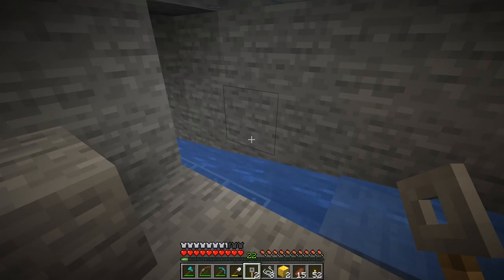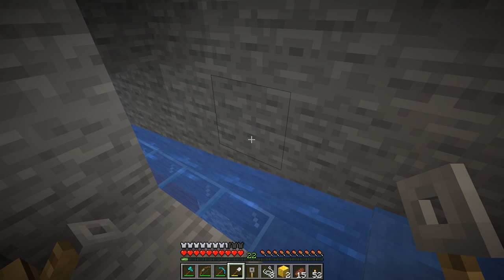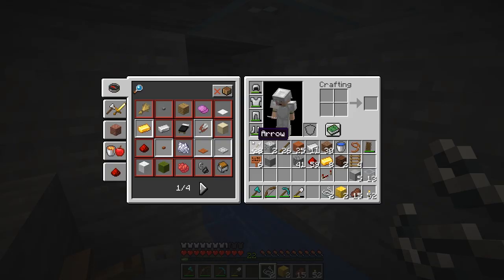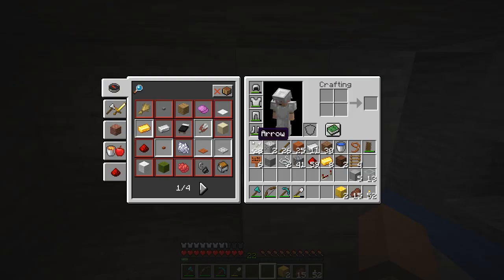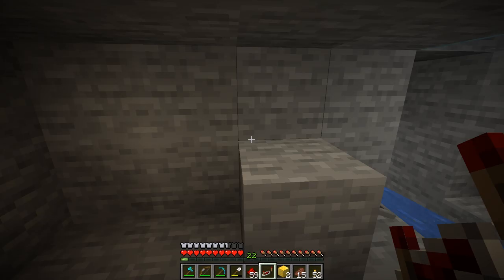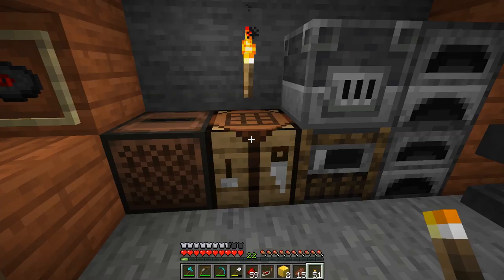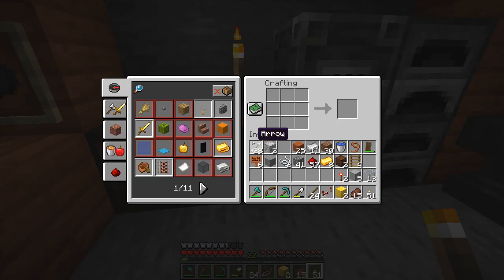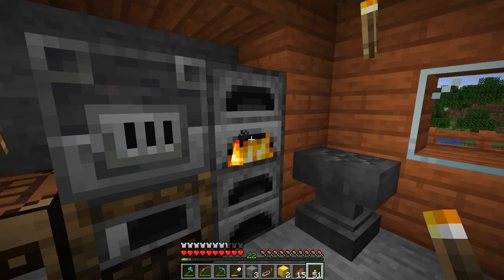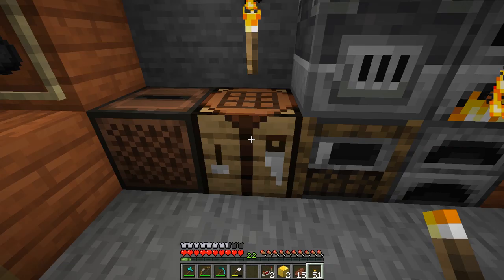Let's grab the tripwire hook and string. We'll put it right here on that stone and then another one across — we only need one string, great, saves on string. When something goes through that tripwire you hear it click — that's activating the tripwires. You can then use redstone and repeaters to provide power to something. We're going to need two repeaters because repeaters can also delay signals. We want to delay the ding dongs between the two notes — the first ding, then a delay, then the dong.